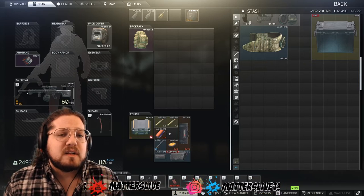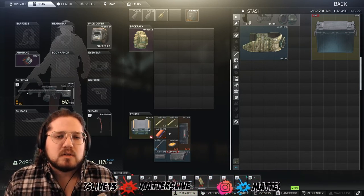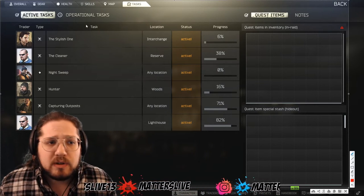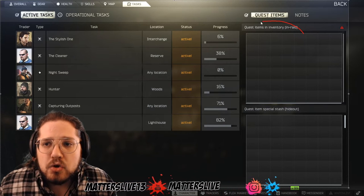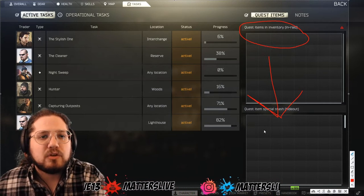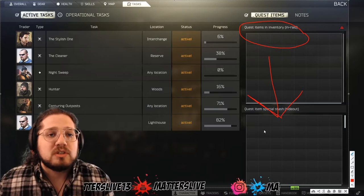I recommend grabbing the item and then taking your friends into Factory if you're not comfortable solo, and definitely do your best to just get in and out. Here's a quick tip: in this task bar up on your screen with your active tasks, there are quest items that you got in a raid. If you are not able to go right into Factory after with your quest item, you can take your quest item from right here and move it to your stash. That way you don't have to do the Factory part until maybe your friends are online, or for whatever reason — it can stay there and you won't lose it if you lose a raid.